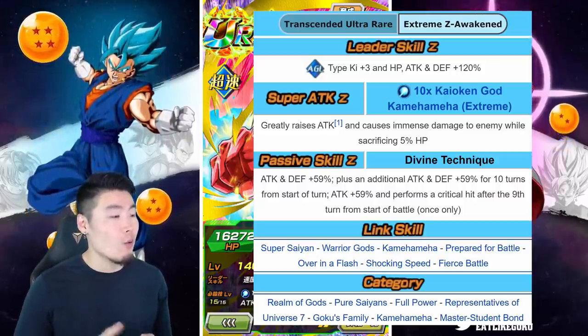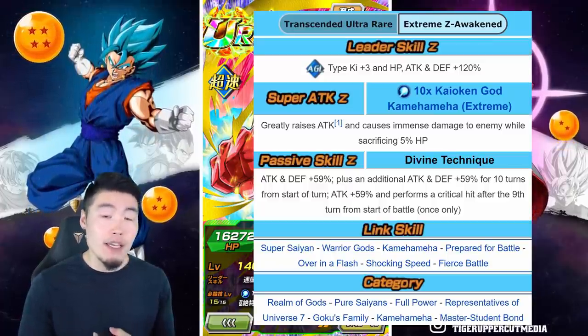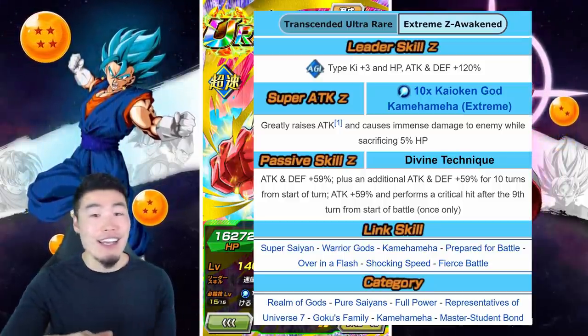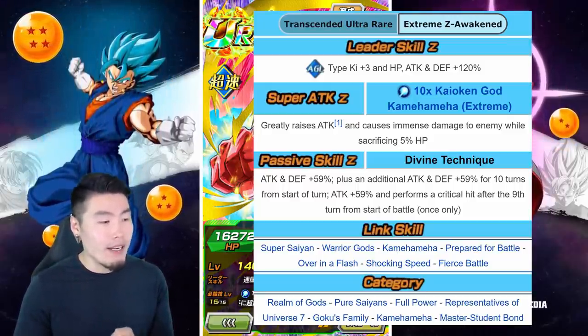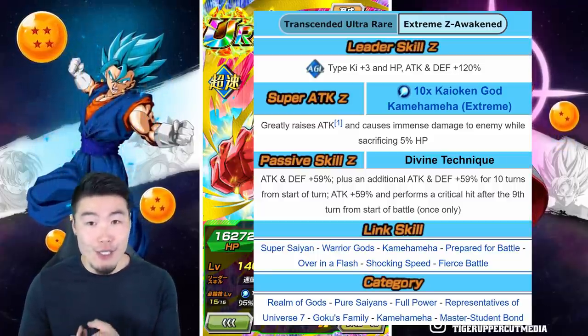And his links are Super Saiyan, Warrior Gods, Kamehameha, Prepare for Battle, Over in a Flash, Tracking Speed, and Fierce Battle. And that right there is an absolutely top tier link set — probably one of the best in the game. And his categories are Realm of Gods, Pure Saiyans, Full Power, Representatives of Universe 7, Goku's Family, Kamehameha, and Master Student Bond.